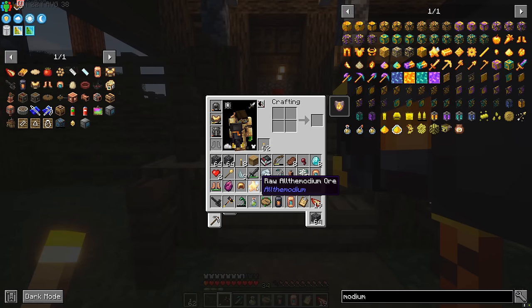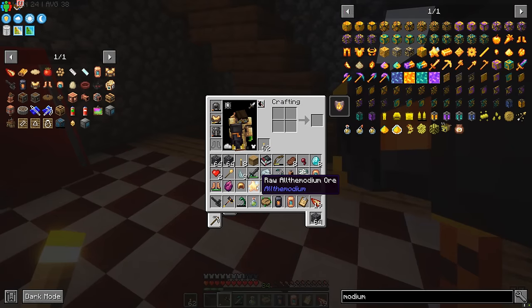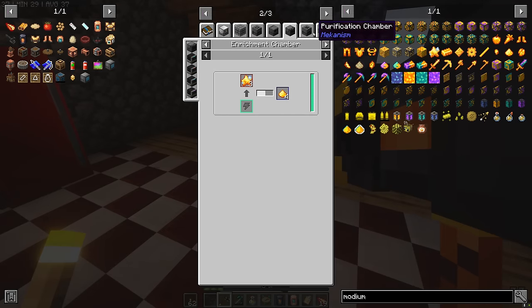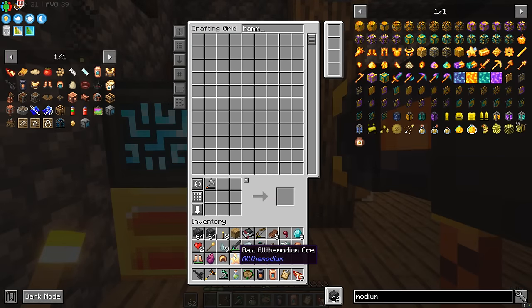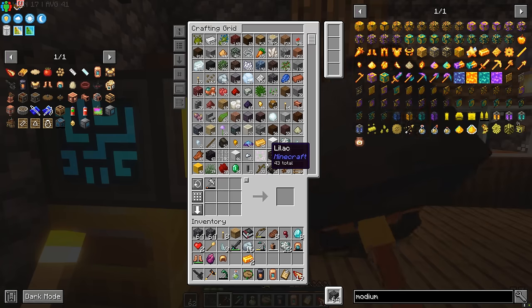We're back at base and we have our All The Modium ore. Here it is - looks kind of star-shaped. What's the best way to get the most bang for our buck with this ore? It's used with an ore hammer to make two dust, that'll get us two ingots. Anything you do with a clump of iron ore to duplicate your ore, you can also do with All The Modium ore. We're going to stick to the good old-fashioned ore hammer. So the ore hammer on the raw All The Modium ore - boom, two dust. Now we're going to put the dust into the jumbo furnace and get two All The Modium ingots.